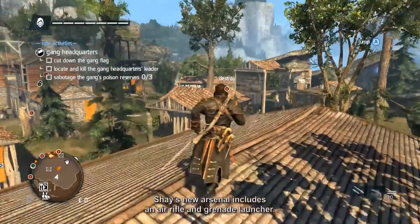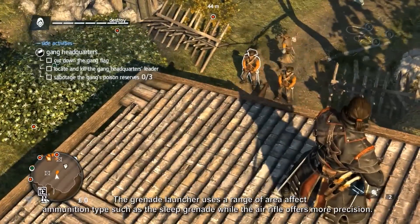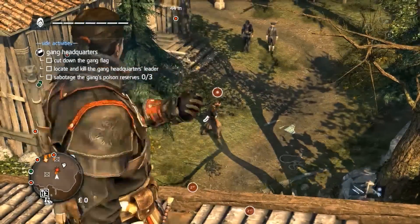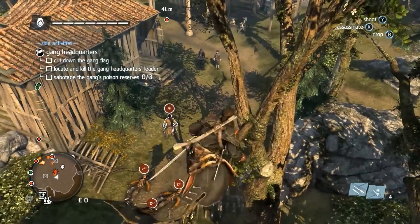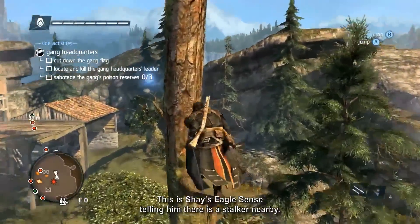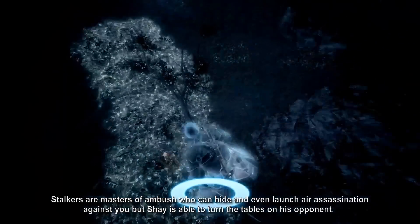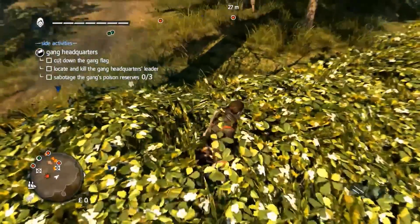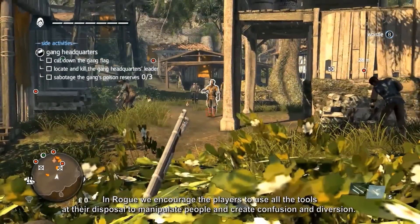Shay's new arsenal includes an air rifle and grenade launcher. The grenade launcher uses a range of area-effect ammunition types, such as the sleep grenade, while the air rifle offers more precision. As you move through the trees, you can hear whispers in the background — this is Shay's eagle sense telling him there is a stalker nearby. Stalkers are masters of ambush who can hide and even launch air assassinations against you. But Shay is able to turn the tables on his opponent. In Rogue, we encourage players to use all the tools at their disposal to manipulate people and to create confusion and diversion.